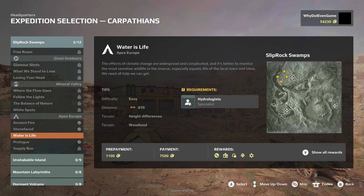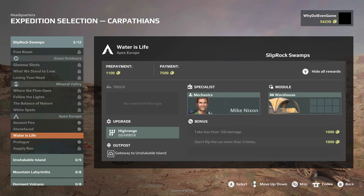This mission is called 'Water is Life.' The effects of climate change are widespread and complicated, and it's better to monitor the most sensitive wildlife in the reserve, especially aquatic life of the local rivers and lakes. The difficulty is easy, the distance is 870 units — maybe 870 freedoms or bald eagles. The terrain is going to have height differences and woodland. We need a hydrologist. Rewards include Mike Nixon, a warehouse module, and a high range gearbox. If we take less than 100 damage we get 1000, and if we don't flip the car more than three times we get another 1000. There's also a new outpost: Gateway to the Unshakable Island.